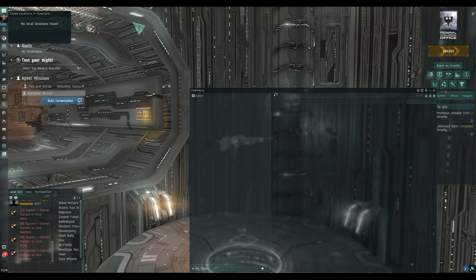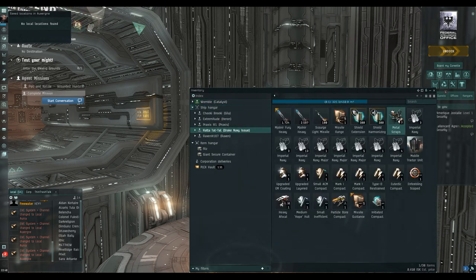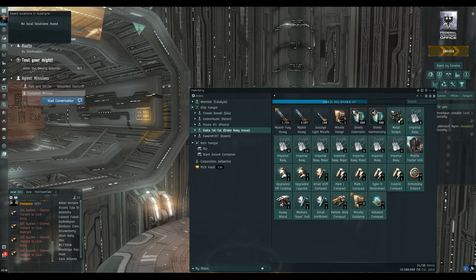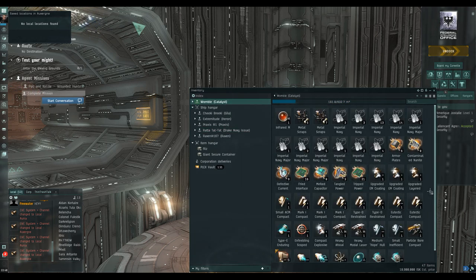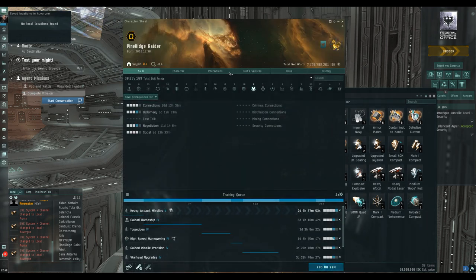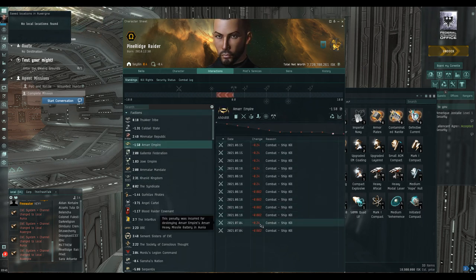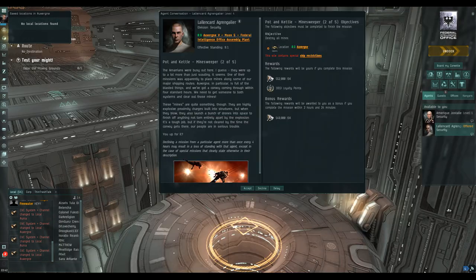Back in the hangar - we'll put the mobile tractor unit back in the Drake, take everything out of the Drake apart from the MTU and ammo, and put that back in the catalyst. On that site, loot-wise we made about 18.9 million - that's not bad. We've taken a minus 2.4 and a minus 0.002 standings hit. All in, about 21 million.